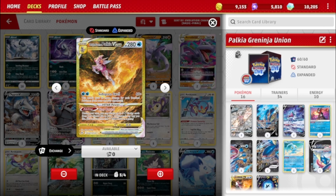Palkia VSTAR does Subspace Well — 60 plus 20 for each Benched Pokémon in play, yours and your opponent's. Its VSTAR Power, Star Portal, lets you attach up to three Water Energy cards from the discard pile to your Water Pokémon any way you like. A Palkia VSTAR League Battle Deck just came out, so make sure you check your local game store — it's a very good deck and comes with Greninja, Battle VIP Passes, and Irida among many other things.